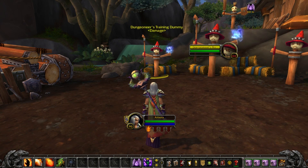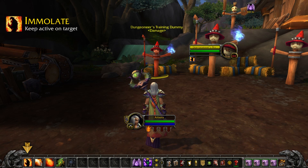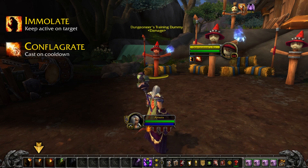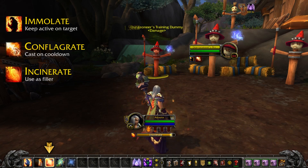You'll want to start each fight by casting Immolate, a damage-over-time effect. Try to keep that active on your target as much as possible. Then use Conflagrate whenever it's not on cooldown, and fill in with Incinerate when you don't have anything more important to cast.